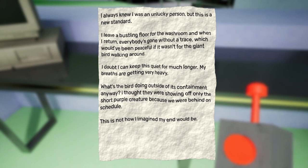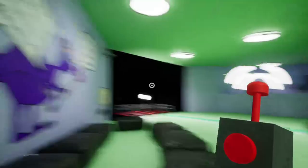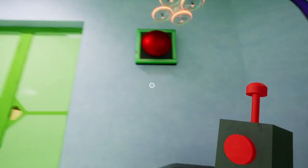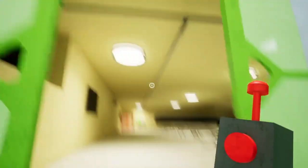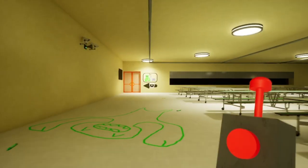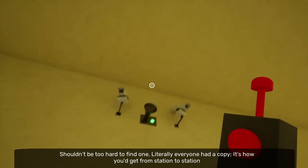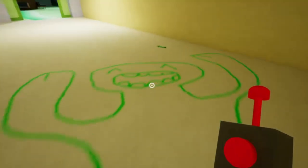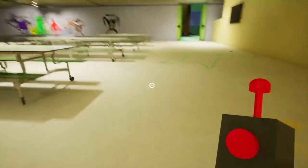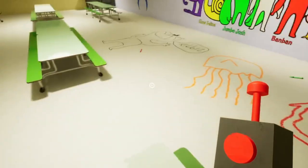'This is not how I imagined my end would be.' Maybe you'll survive — be positive! John, press the button! There's another button — John press it. Why is this door so huge? We need a key card to operate the cable car — shouldn't be too hard to find one since literally everyone had a copy to get from station to station.